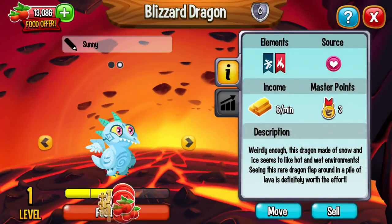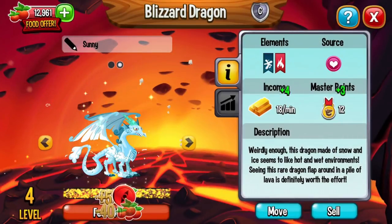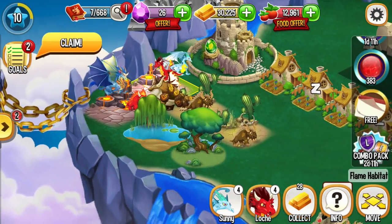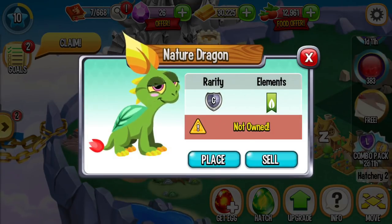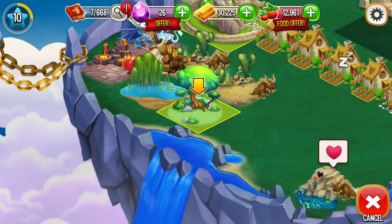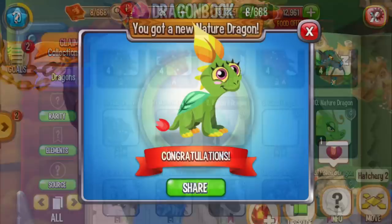Let us get to the level. Our nature dragon is ready, so we place our nature dragon on the crown.